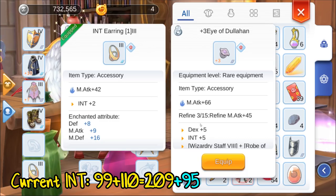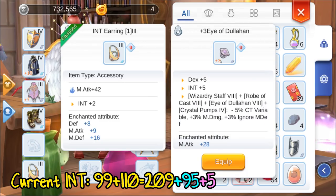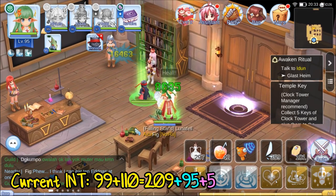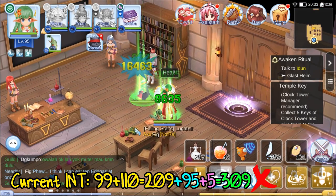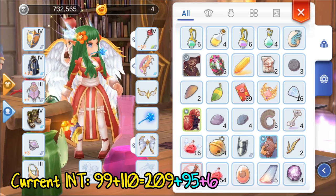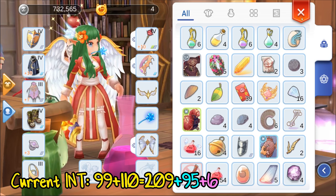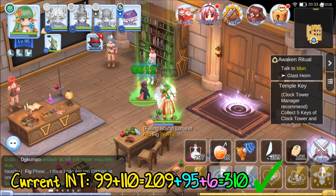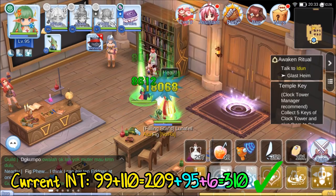Chuck in my Eye of Dullahan that adds 5 int — you'd think it will up my heal, but it doesn't, because that's only going to be a total of 304 plus 5, which is 309. Unless you add in another extra int, which I'll be getting from my Frost Rosa, rounding it up to 310, and now my heal's back up to 8,612.